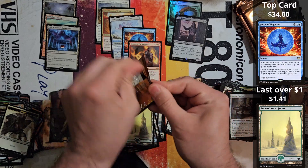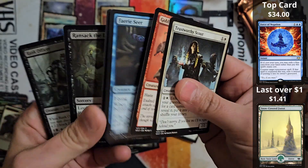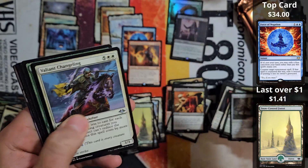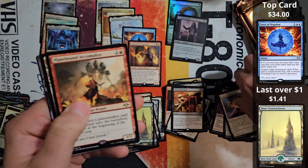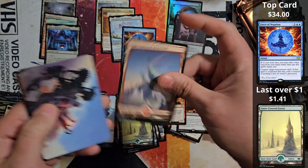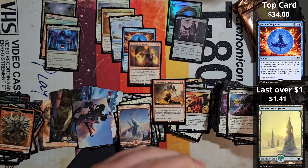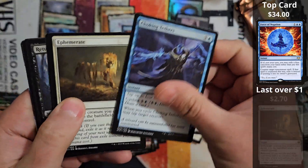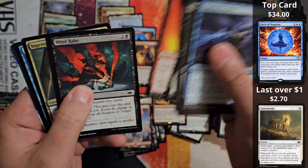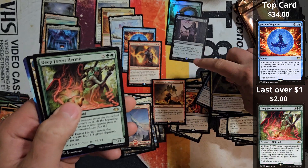I think Theron and Yawgmoth are in this set — it'd be nice to see one pop up. Planebound followed by some more land. Don't sleep on these snow-covered lands — I think three of the five snow covers in here are over a dollar. Keep that in mind when you're going through your land slot. Those definitely do hold value. We have the Deep Forest Hermit.